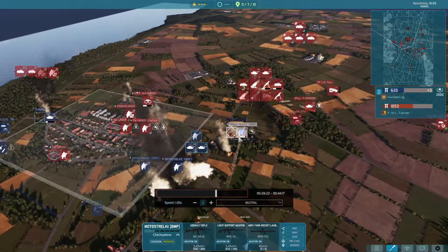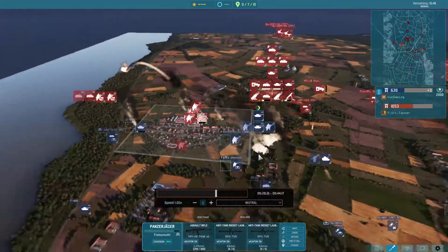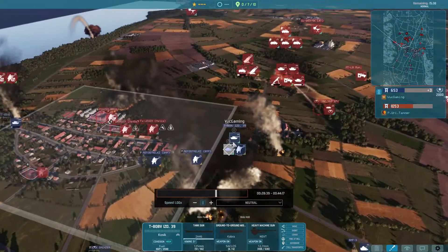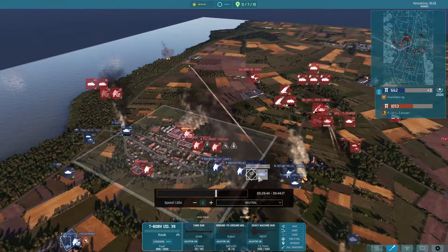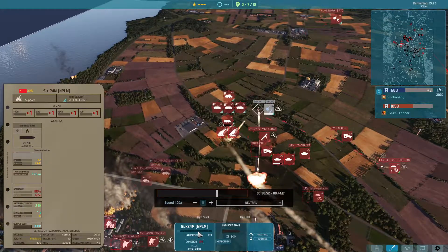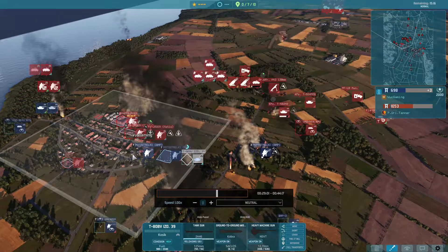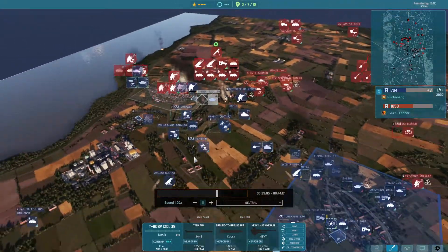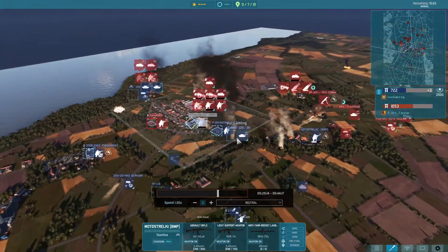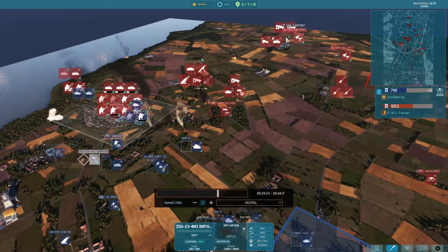I bring the napalm — a strange decision, maybe just to napalm the road. I think that's the worst thing I did. He brings the 80 planes and hits me badly. I bring napalm but I don't think I set a fire position, so I just wasted like 325 points. This was the biggest mistake — I was trying to napalm here but it shoots in line and it's not really effective. If I had just brought 3 BMP-3s with Motostrelki here it would have been much, much better.